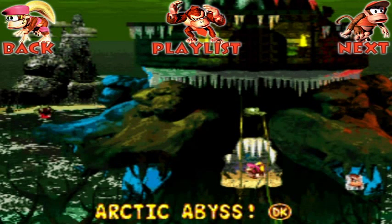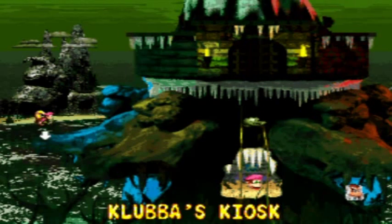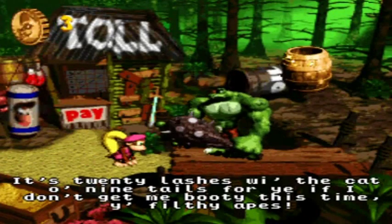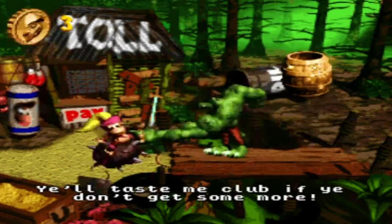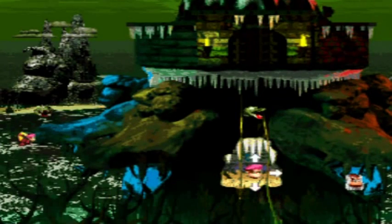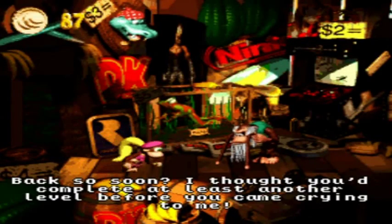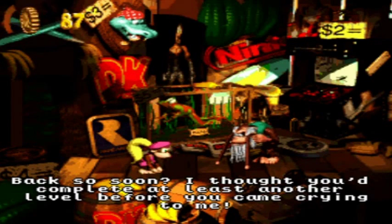Hey, hello everyone and welcome back to the walkthrough. This clubhouse kiosk — I will not be able to go in for a good while, and I think that might be for the best, because beyond this toll booth is a level unlike any you have seen before. It is going to melt your controller. I did complete a bunch of levels.